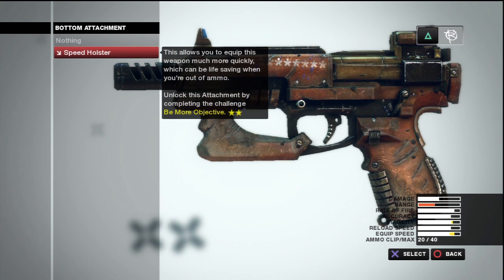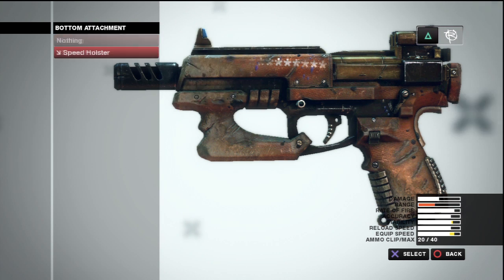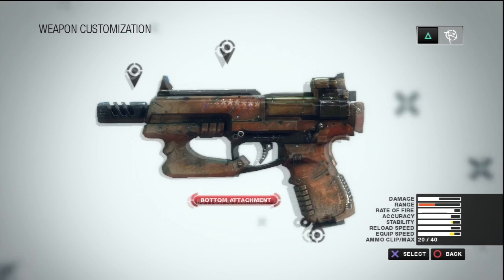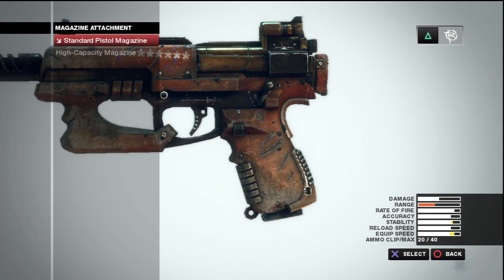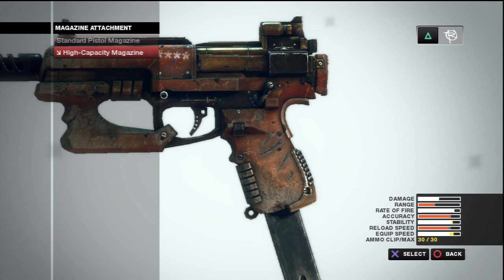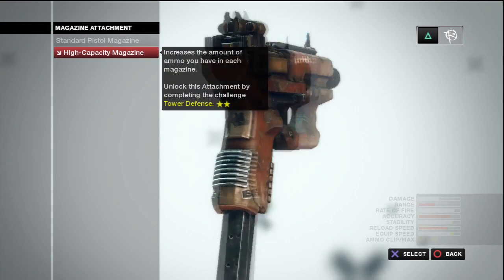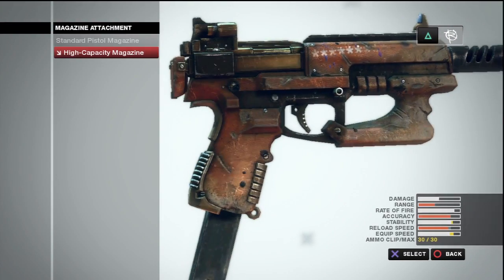For the bottom attachment, I use the speed holster on almost every gun because it lowers your range but the range doesn't even change, while stability and equip speed both increase — so that's pretty tight. For the magazine attachment, I'd probably run the high capacity mag. I get 30 bullets but with only 30 reserve I only have one reload. With the high cap I have two reloads, though you lose a little equip speed. Accuracy barely goes down but you add another 10 bullets — 10 bullets longer you can spray. With this game's damage, it takes a lot of bullets to kill somebody, so I'd run that.